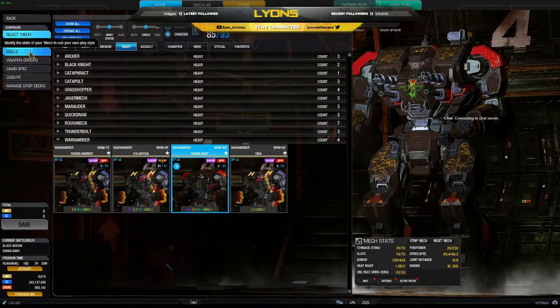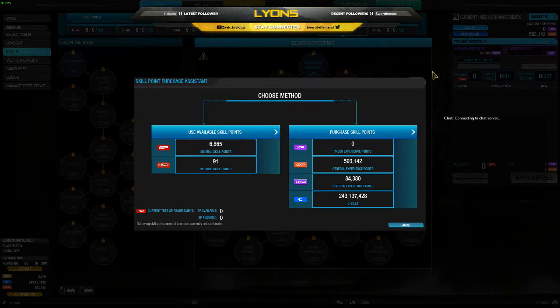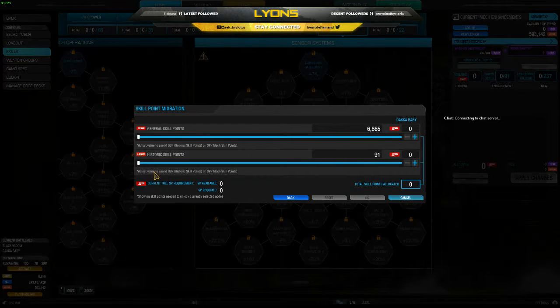Go to Skills, and you see this little ledger here. Click 'Add SP' and take the left column — these are all the points you got from previously mastering the mech before the skill tree landed. Just slide this bar all the way over and click okay.